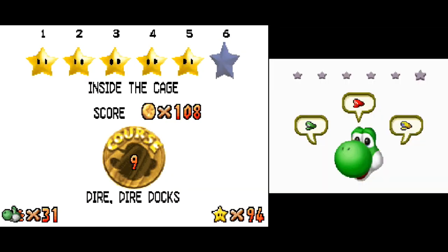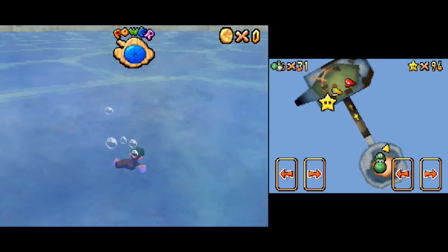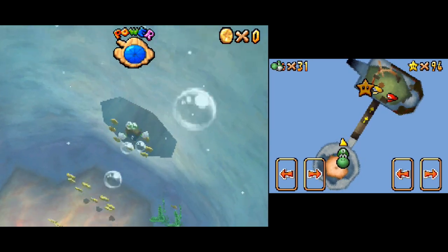Back into Dire Dire Docks once again, we have Inside the Cage, which we will be Luigi for, because we will need to turn invisible. Luigi swims way faster than any of these guys, so let's just make our way down.